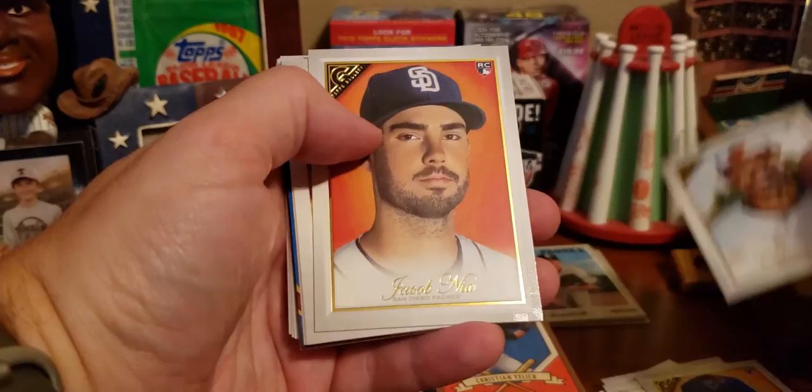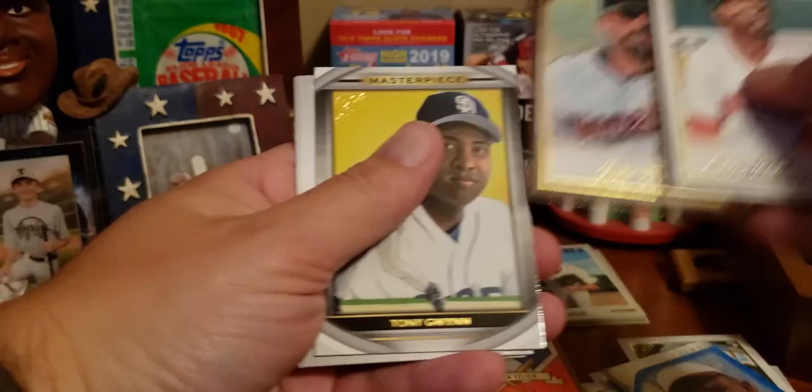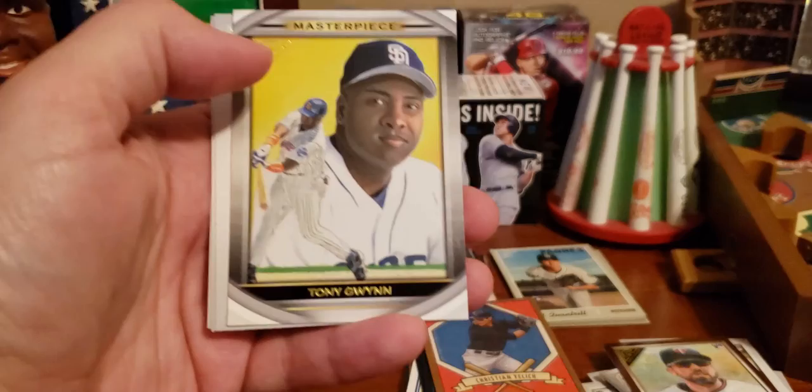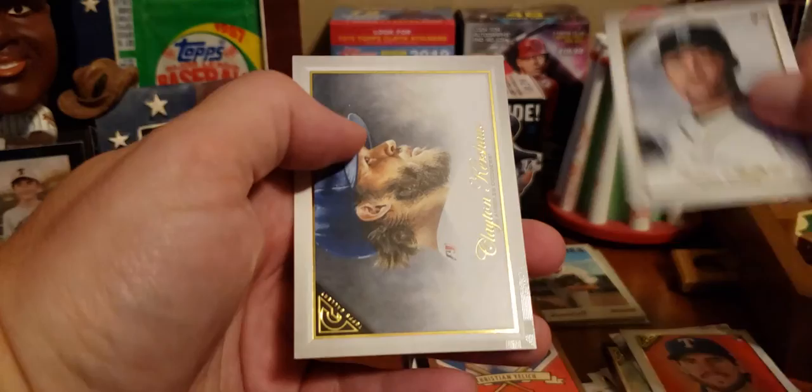There's Sean Reid-Foley with the mustache, Cedric Mullins, Jacob Nix, Xander Bogaerts had a nice year, Mike Yastrzemski, Rogers Hornsby — Hall of Famer — Salvador Perez, Jake Cave. Oh! Tony Gwynn — the man, my baseball hero right here. Tony freaking Gwynn. Very good, definitely a hit — should count as like five hits but it doesn't. Patrick Wisdom.